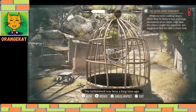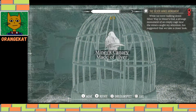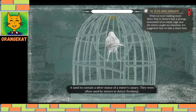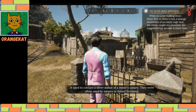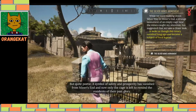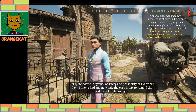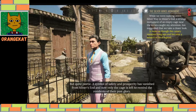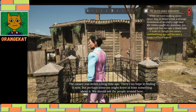The latticework was bent a long time ago. It used to contain a silver statue of a miner's canary — they were often used by miners to detect fire damp. A gloomy picture, but quite poetic. A symbol of safety and prosperity has vanished from Miner's End, and now only the cage is left to remind the residents of their past glory. The canary was stolen a long time ago — there's no hope in finding it now, but perhaps someone might know something about it. We should ask the people around here.